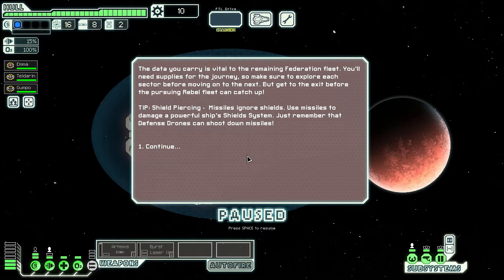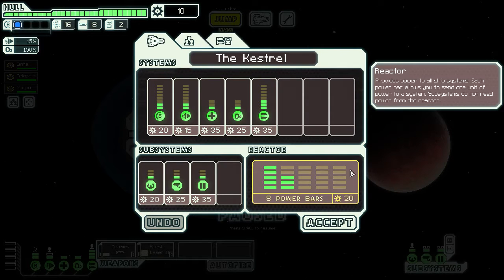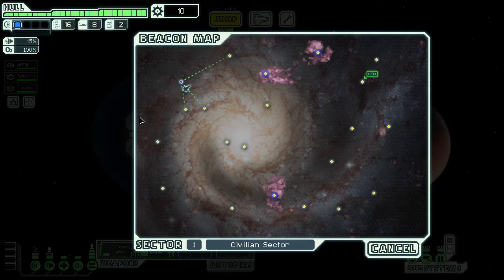So if you've never played, you're basically a ship — you've got a top-secret message and you're trying to get back to the rebel fleet before the Federation catches up with you. We've got our different crew members each doing a different job. Let's remind ourselves of the currency — it's called scrap.